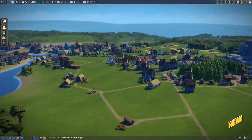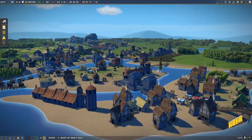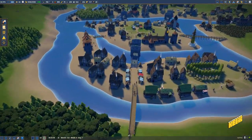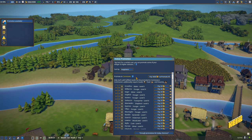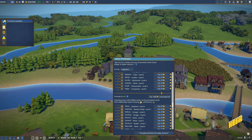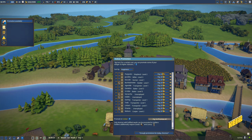Hello and welcome back to Foundation, a medieval city building game where we are in the city of Khelir. We are waiting on a stained glass and a beehive to get completed, which will give us a new trade route — something we are extremely looking forward to, because it promises the prospect of getting gemstones. We can also promote soldiers, so let's do that.